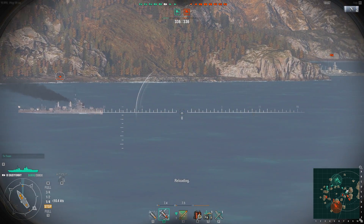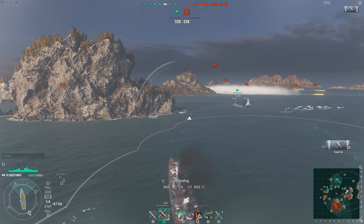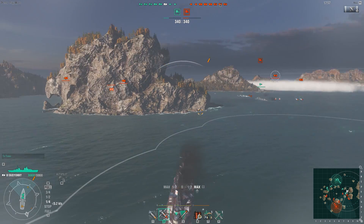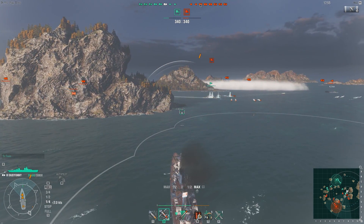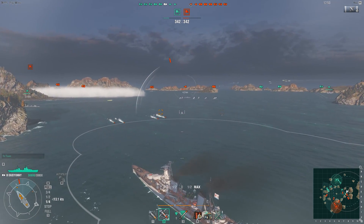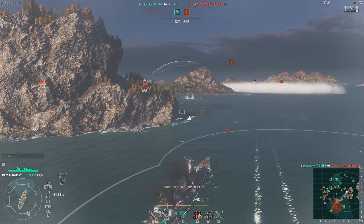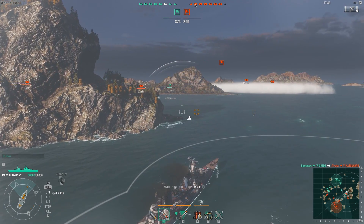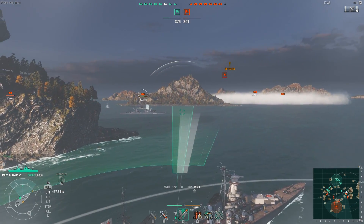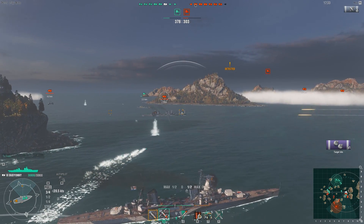I've got AP loaded - I'm just really messing around this round showing these abilities. At 3.6 clicks out, my radio position finding is still focused on that one ship. I'm going to creep out of smoke and take care of him. Some people have said it's overpowered - I'm not going to take that approach. I'm just going to tell you my thoughts on it as I engage this ship.